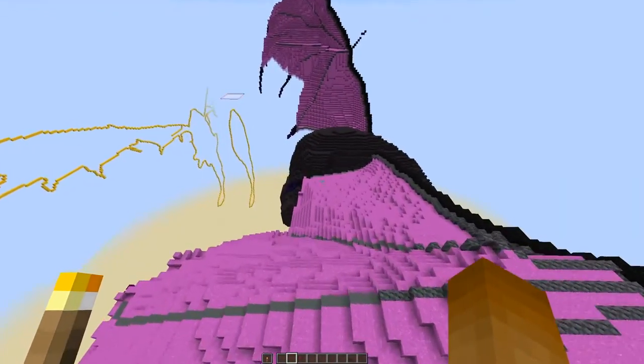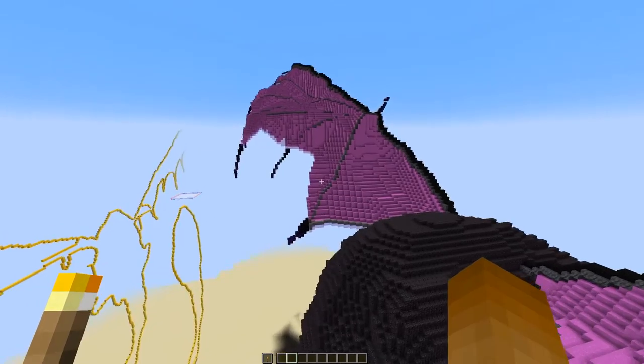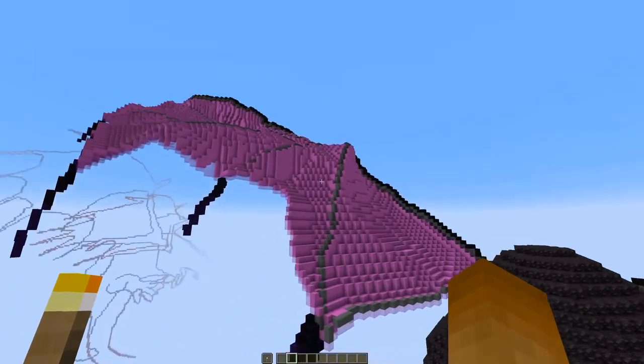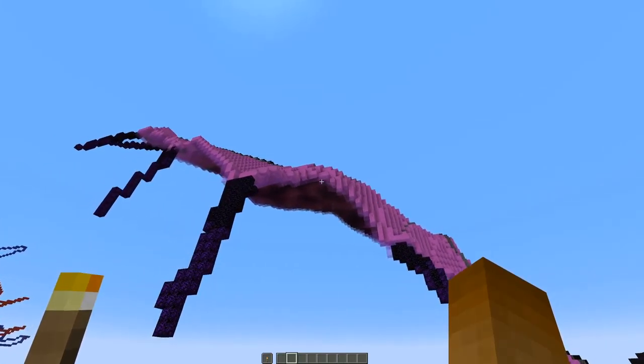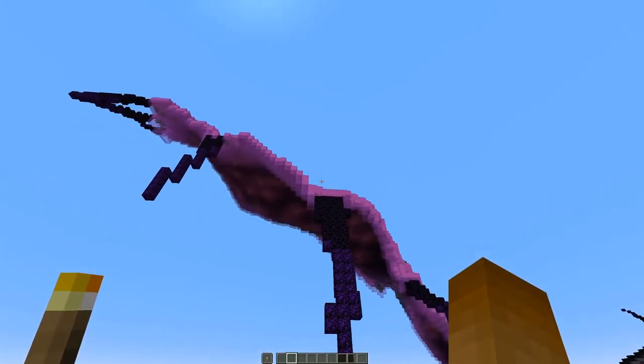Then there are the wings attached to the shoulders. I think of them as a hand when it comes to the bone structure. To make them come alive they need to curve.